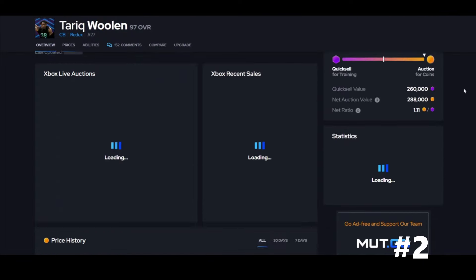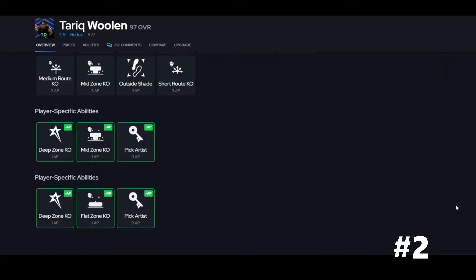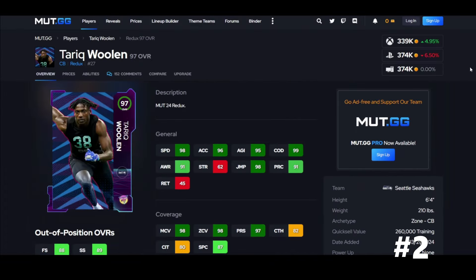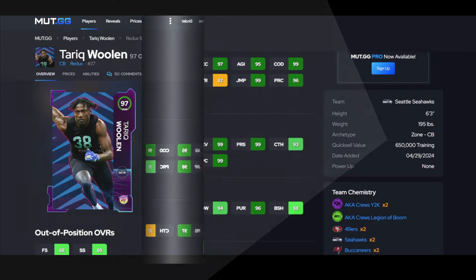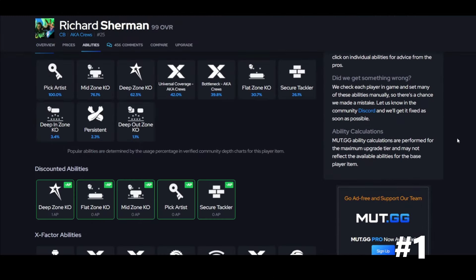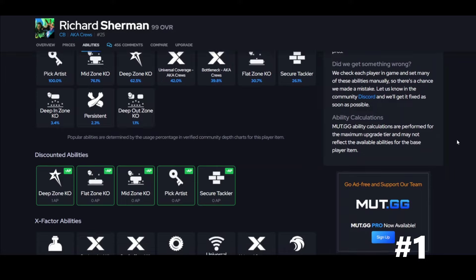Woolen is still here guys — six foot four, universal coverage, and that's what you want. This card gives you deep zone and pick artist. I love this guy, he's still on my team. When somebody tries to throw a streak, good luck getting the ball over him — he really does jump, he catches the ball, and he is aggressive. He's worth every coin.